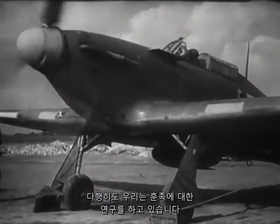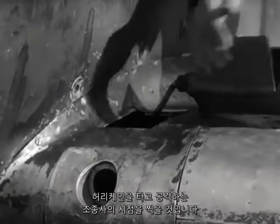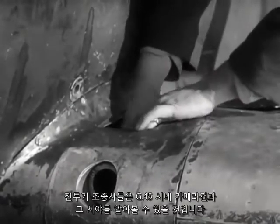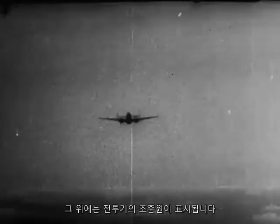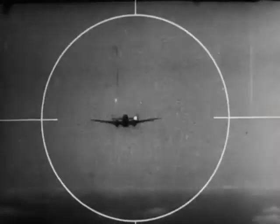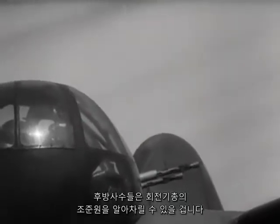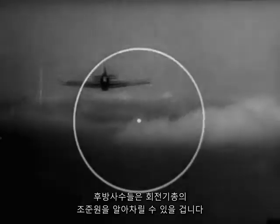Fortunately, we have an understudy for the Hun. Flying a Hurricane, he will film the attacking pilot's point of view. Fighter pilots will recognize the G45 cine camera gun and its field of view, on which is shown the fighter's gun sight graticule. Rear gunners will recognize the free gun graticule on those scenes which show the gunner's point of view.